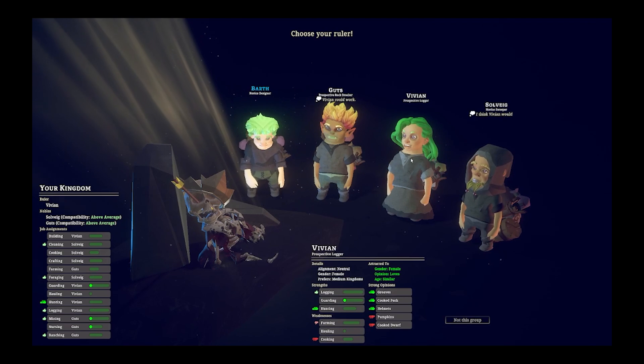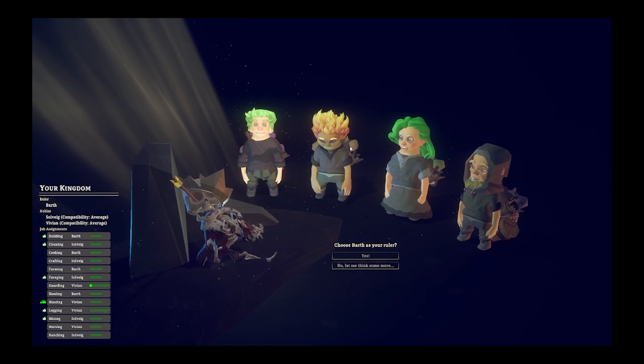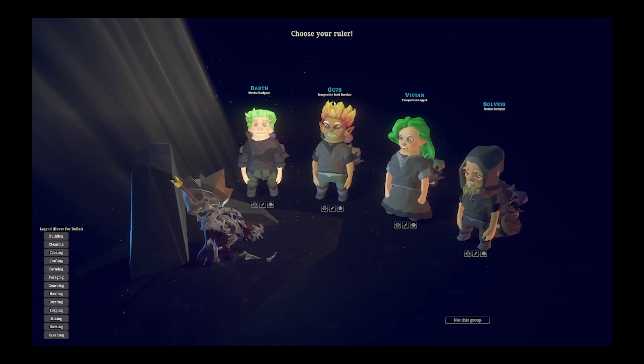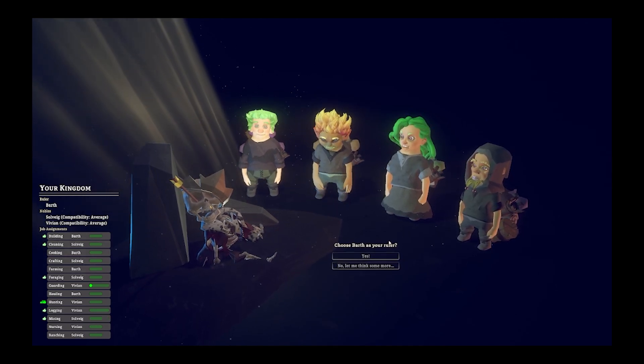Let's go ahead and go with Barth because he is our builder. But as you see, not everyone is going to stay. Guts doesn't want to stay, so let's just look really quick at what their traits were. It doesn't matter too much because somebody's going to die pretty soon.